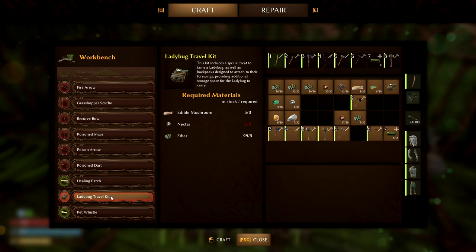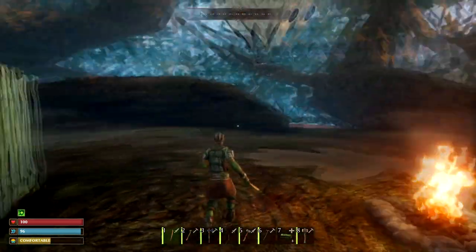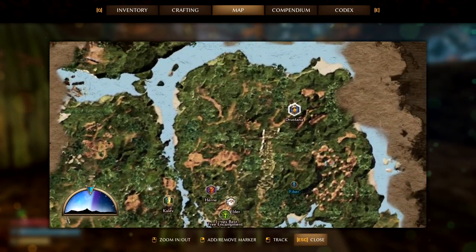For the ladybug travel kit, you just need edible mushrooms, nectar, and fiber. Edible mushrooms can be cut with an axe on any mushroom — they're found everywhere on the map. Nectar comes from poppy flowers. Here's a little bit of footage of me finding it.